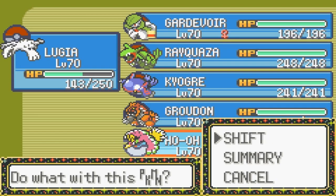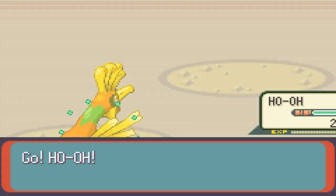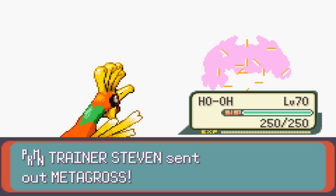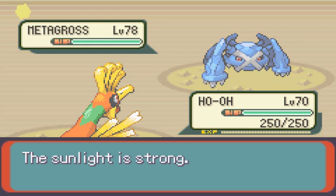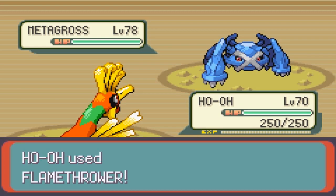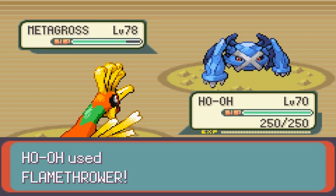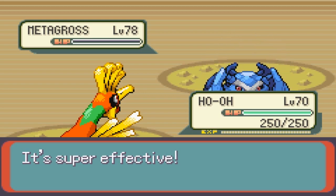And finally, his Metagross. The sun's already up, so Ho-Oh it is. Bring the flames! Ho-Oh's also not high enough level to know Sacred Fire, so I'm gonna be relying on Flamethrower instead. And with the sun's rays, that will make this an easy kill. And holy shit, did we finally manage to have a battle where I didn't use the speed-up function? I think we did!